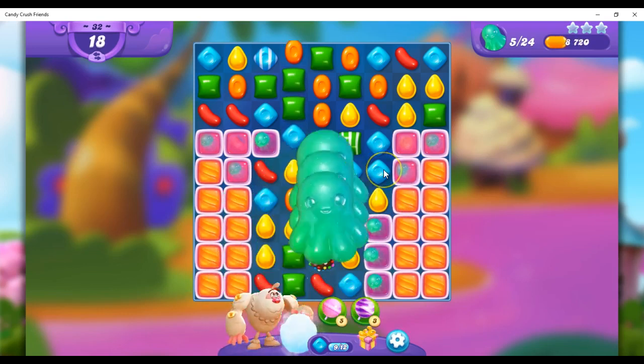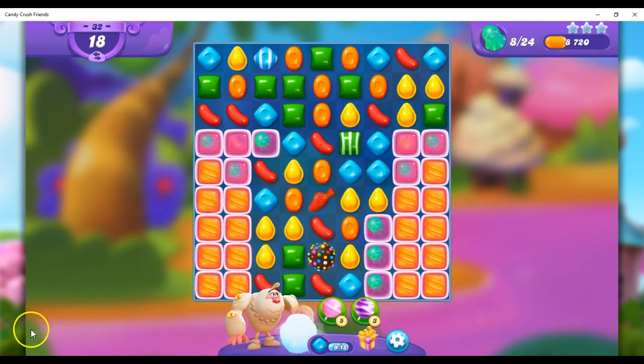Color bombs are extremely important on a board like this. Now the question is, do I want to go ahead and use this right away, or do I want to try to set it up with a special?